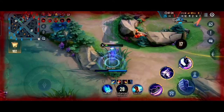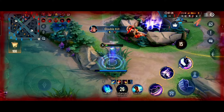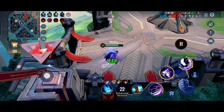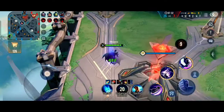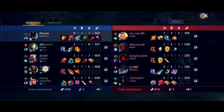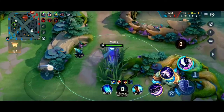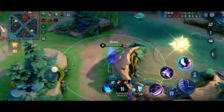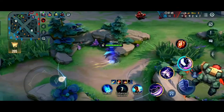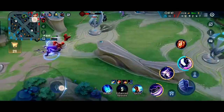We got an ace so we can push even more towers. As a support you need to provide a lot of crowd control, but Batman doesn't have many CC abilities. What you can do instead is ambush enemies who are rotating alone — you will be a very big threat to any rotating enemy.